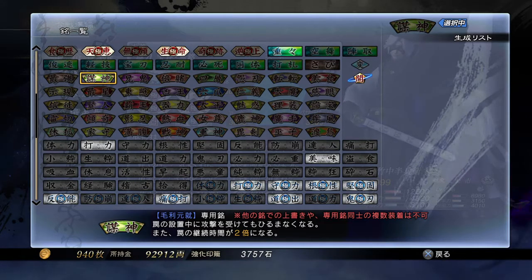Now Motonari Mori — I like him a lot. His personal inscription is called Scheming God. He cannot be staggered when attacked while setting up his traps — he's a trap character, meaning he literally launches traps. In addition, the duration of his traps is doubled. Normally if you were attacked while holding down R1 or forming rings it would be cancelled, but with this inscription while he's setting something up, if he gets hit he won't be staggered.